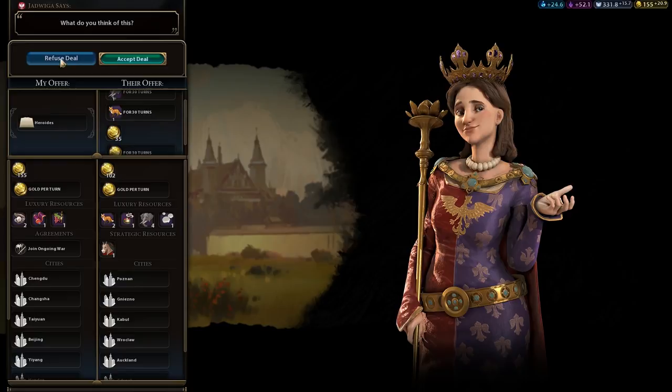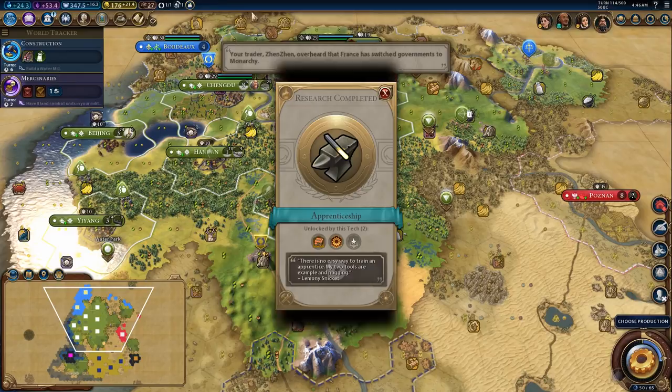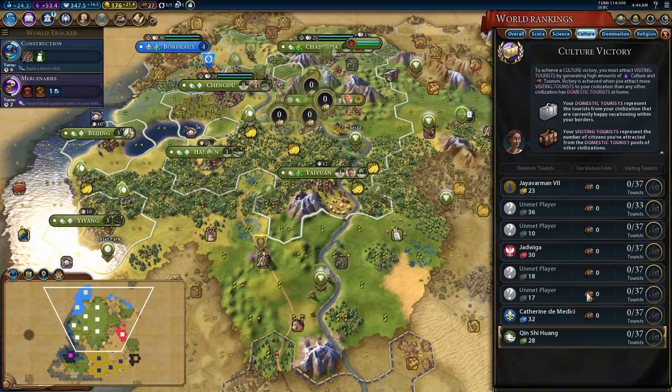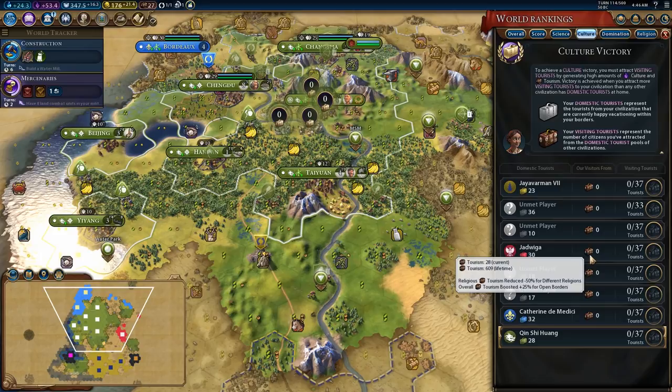If you look at the current standings, you can see I'm generating 27 tourism per turn compared to most other players generating fairly low amounts. I don't have any tourists yet, but I have generated quite a bit of tourism with most of these civilizations. Something really important: you don't actually generate tourism against people if you haven't met them. So it's pretty important that I actually meet these people in the next reasonable amount of time.